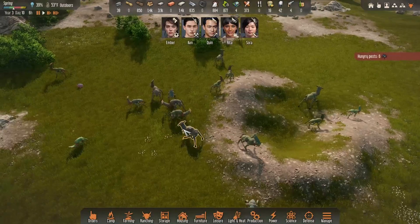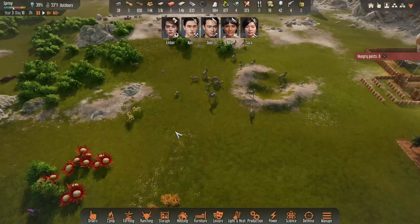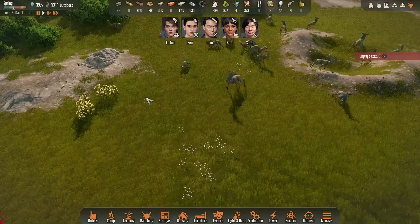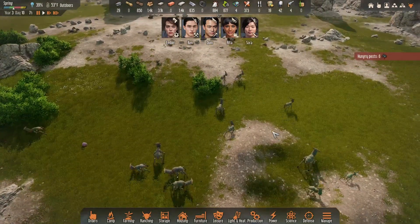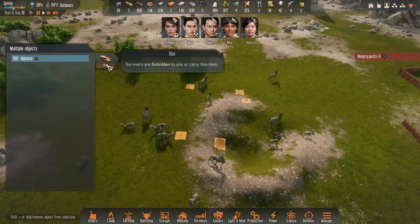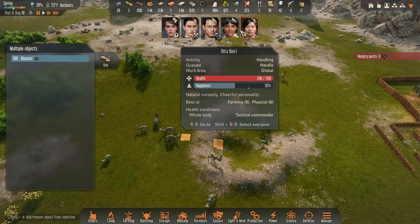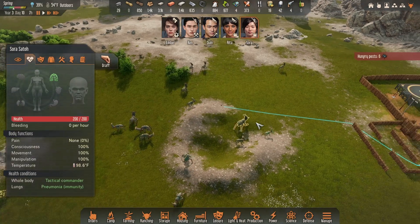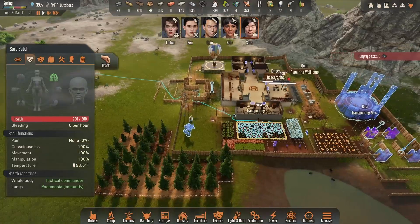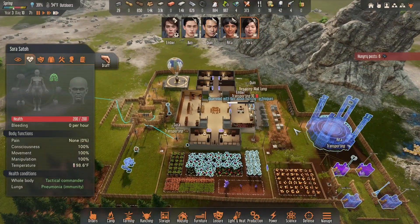Look at all the Dracca out here - they're spawning like mad. Oh, do I see poops? I see poops! Use them! Sora, you're not doing anything too useful - come get the poop. It's the poop episode, let's get the poops!